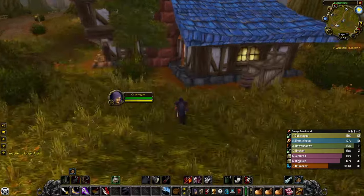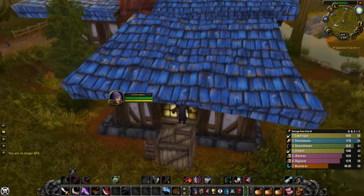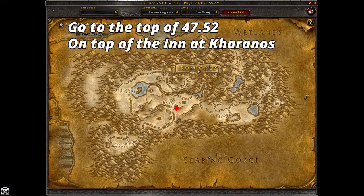Next is Slaughter from Shadows. For Humans, climb over the crates to the roof on the north of the inn in Goldshire at 46,62 — you'll find a rusty lockbox next to the chimney. For Dwarves, find the rusty lockbox on top of the inn at Kharanos at 47,52 by going up the mountain and jumping onto the roof.